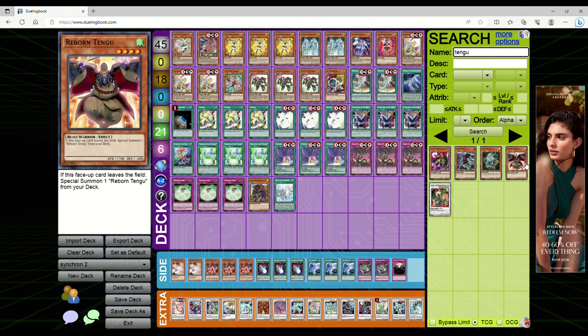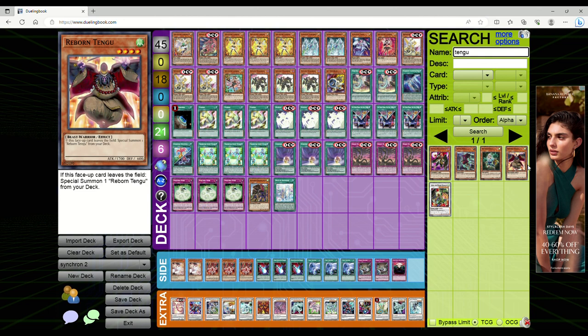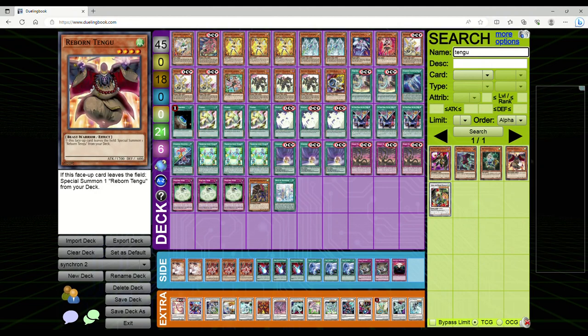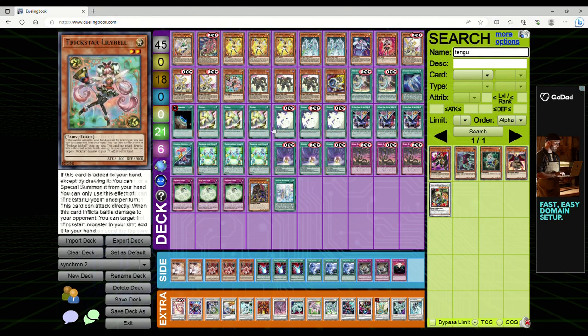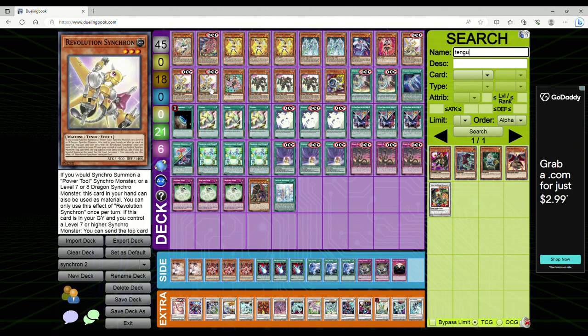Reborn Tengu — if you remember playing Plant Synchro format back in the day — says that when this face-up card leaves the field, Special Summon a Tengu from your deck. It's not once per turn. Combined with the Adventure Engine, you can Normal Summon Tengu and still be able to activate its effect in the graveyard. Since it's not once per turn, you can get out another one and still have lines. You can make Ancient Fairy with Revolution in hand and a Tengu on field, then mill the top card and summon that Revolution to make Crystal Wing.